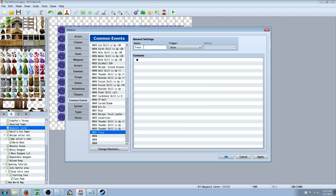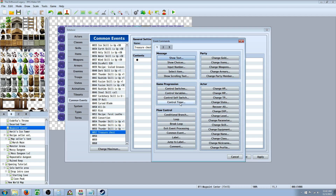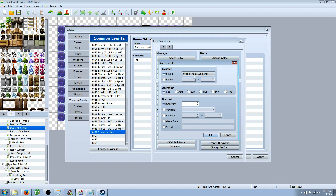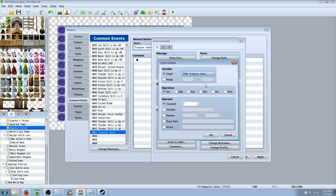Go over to Common Events and call this one Treasure Chest. Add a Control Variables command on tab one, select a free slot, call it Treasure Chest, and set it to a random number between one and the number of items you want available — we'll say five for now.